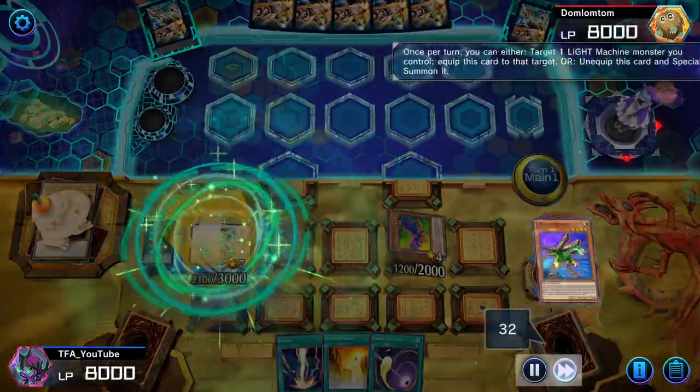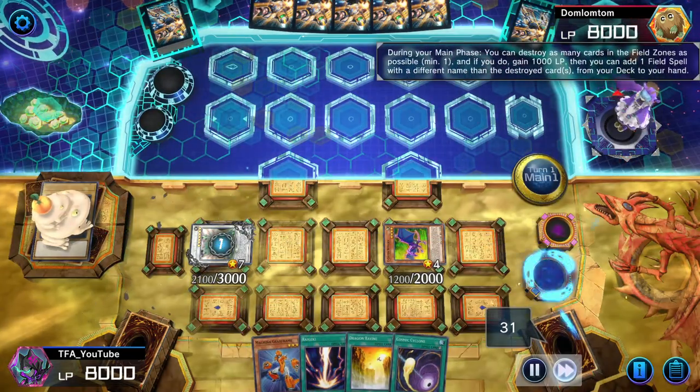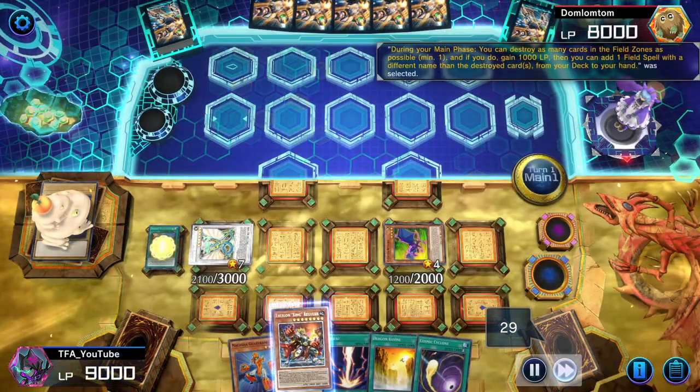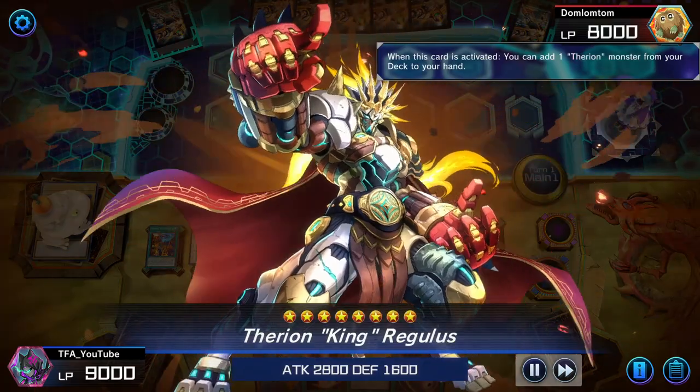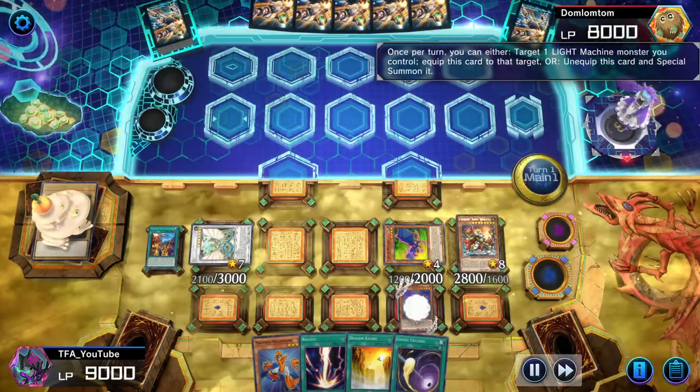You've seen this before — we go into Ancient Fairy Dragon. We search for our Earth Union Monster, activate the effect to go into Disc Coliseum, activate Disc Coliseum, get Regulus, activate Regulus, equip the B-Buster Drake, Regulus comes out. Now we activate the B-Buster.